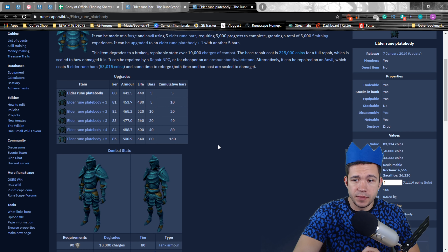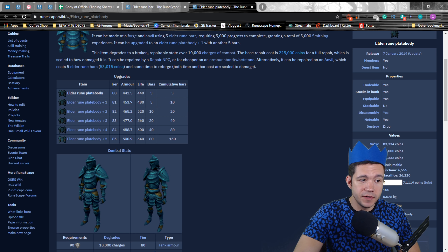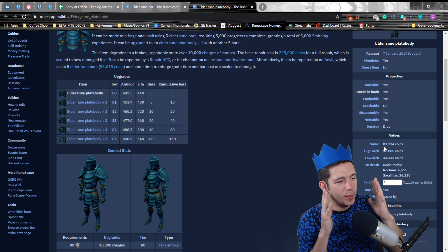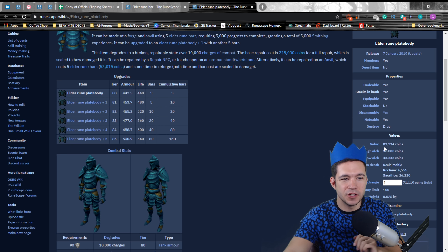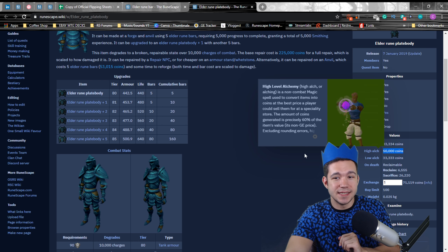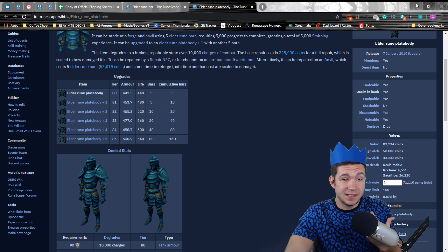If we open that up, we see that our Elder Rune plate body high alchemy value is 50,000 gold. So the high alchemy is 50,000 coins. What that means is if you buy this item in RuneScape, you can pay something around 50,000 with very, very little loss-like risk.